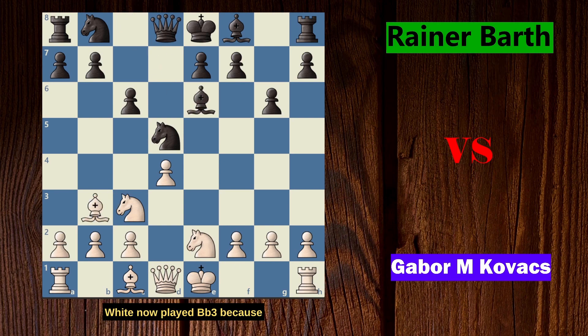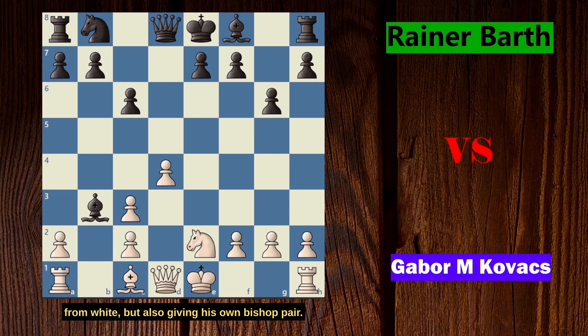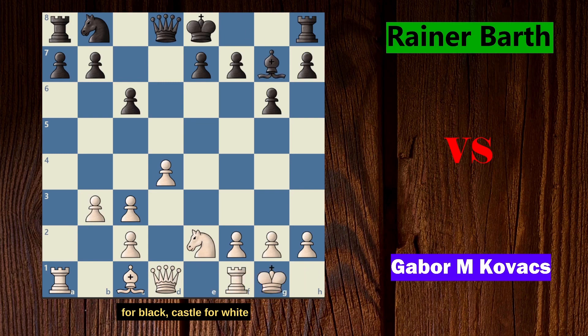White played Bb3 to save a move, probably anticipating b5 from black. Game continued with Nxc3 and Bxc3 for white, then black played Bxb3 to remove the bishop pair from white, though also giving up his own bishop pair. A takes on b3, and game continued with Bg7 for black, followed by castles for both sides.